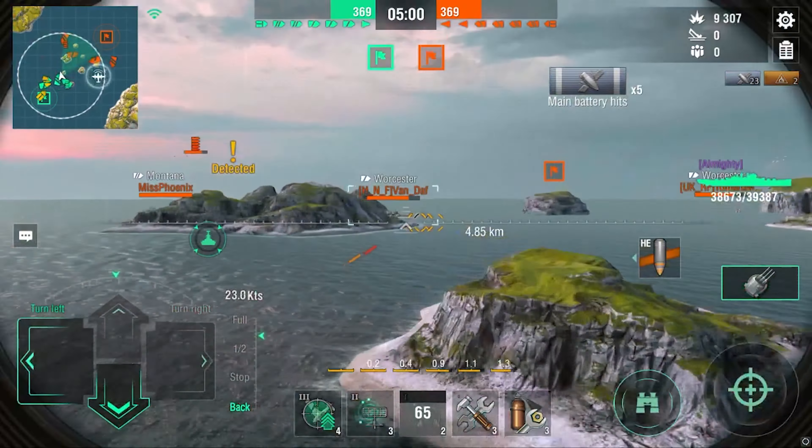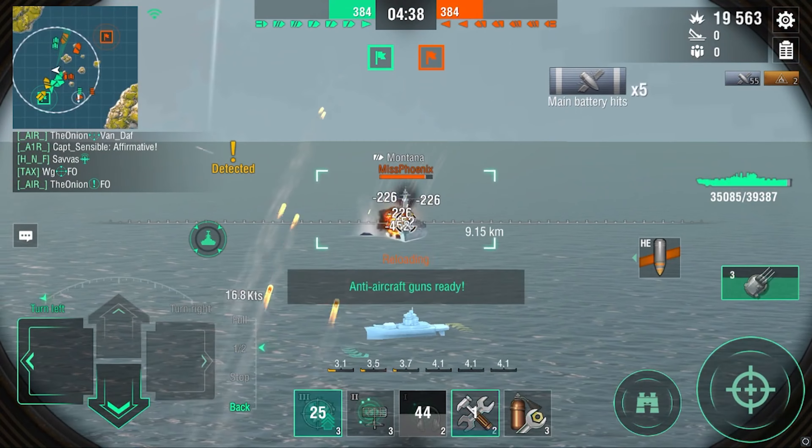There's another Worcester right there. I should have swapped to AP, but he's angling away so I'm not going to. I haven't taken too much damage. I see this Miss Phoenix person here — I'm just going to spam him. I'm going to angle away. The Montana is looking at me at this point, and we have the Worcester spamming us too.